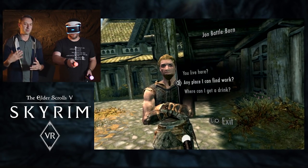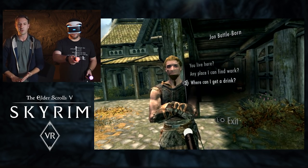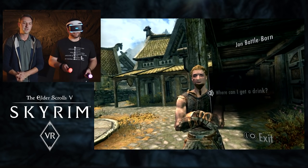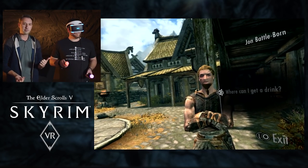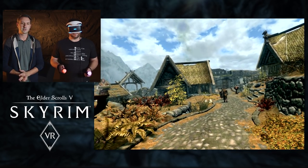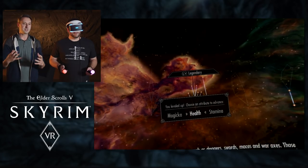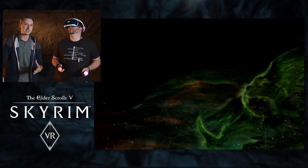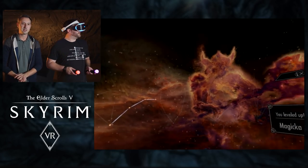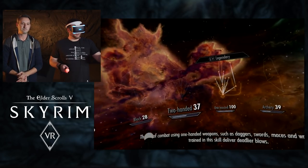Dialog menus work pretty much the same way as they do in the original game — not only dialog but inventory, crafting, looting. All these menus appear the same way as in the main game. It looks like you leveled up earlier, so let's look at the perks menu. As you can see, you're actually in the heavens with a 360-degree view, so you can look around and see your character's progress. Here you can pick magic, health, or stamina, then hold the trigger and cycle through everything.